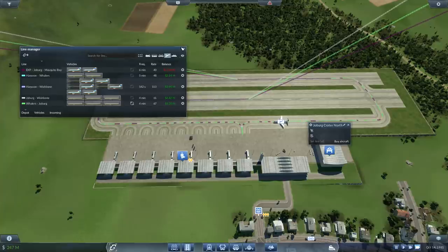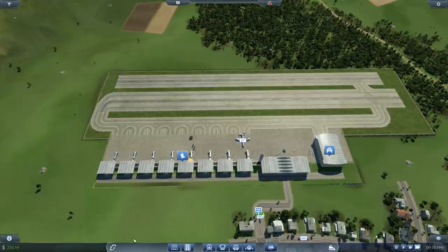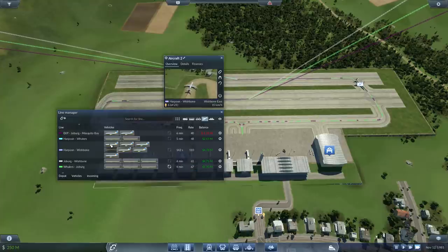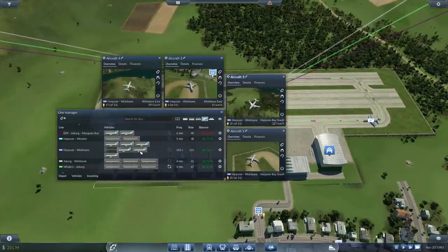Whalers to Joe Burke — that's still this line. There are seven people at Whalers. Frequency set at four minutes. These aircraft are running at or near capacity. That's the upgraded lines — good.